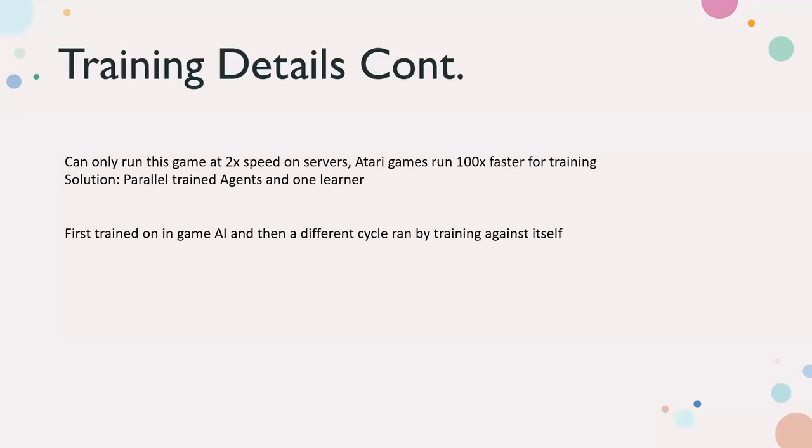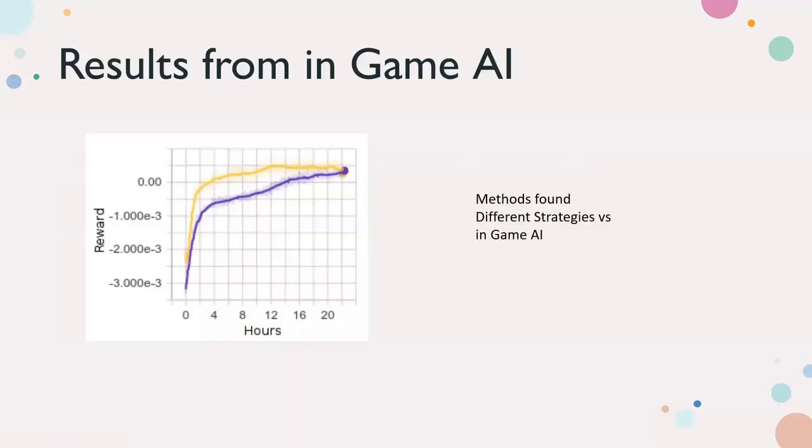The authors are from MIT, Google, and Stanford. It was first trained against the in-game AI, and then a different cycle ran by training against itself. The in-game AI is really bad and not the goal you're training toward — if you've played older Smash games you know the AI is pretty weak. Self-play means taking an older version of the policy agent and training your current model against it, then cycling — once you get a better model, you make that the agent you're training against. This is kind of how AlphaGo learned, by playing against itself.